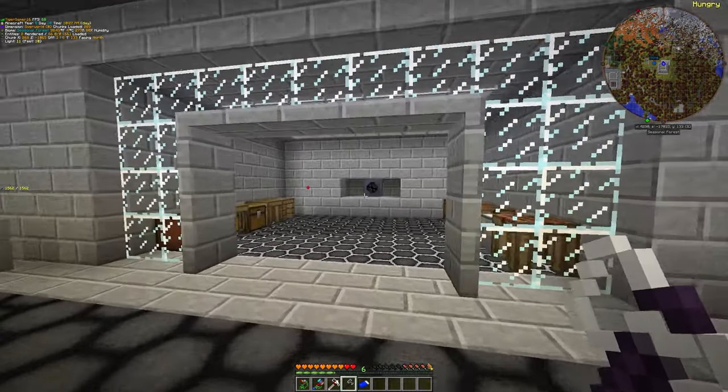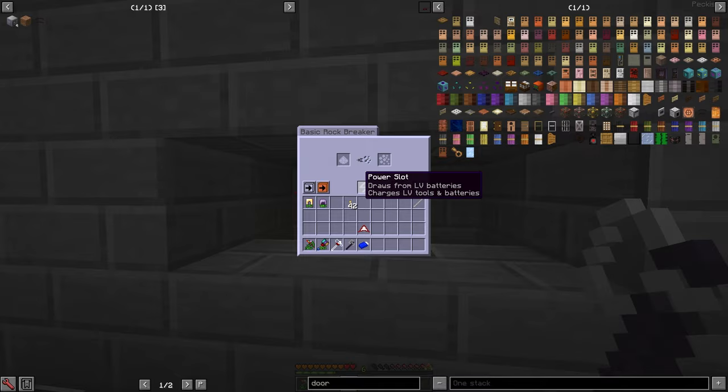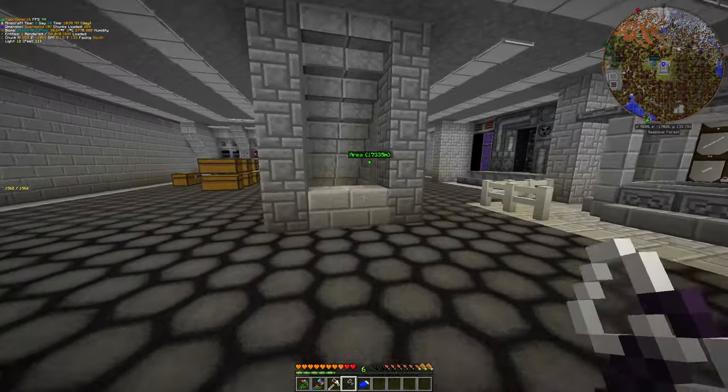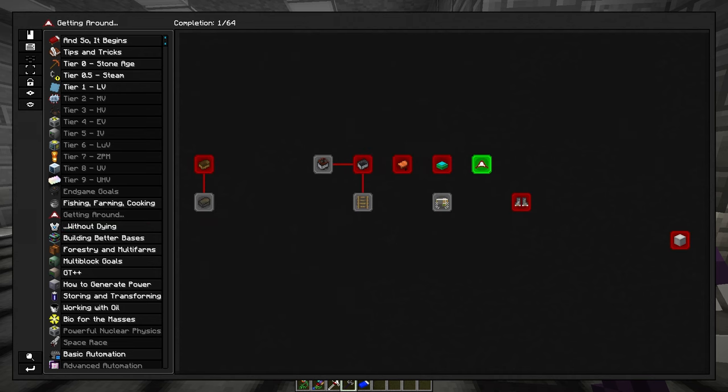I put the rock breaker here, so we're going to put lava and water. Not quite yet because it still needs power. I'll put some crafting tables there so we can start working there, probably not today though - I still need to finish that.